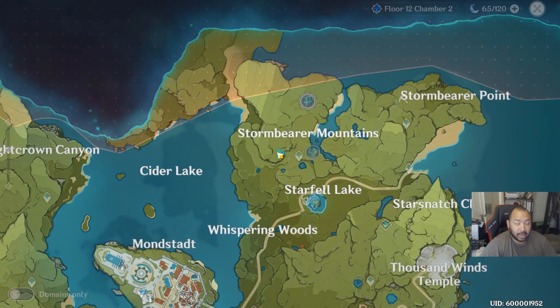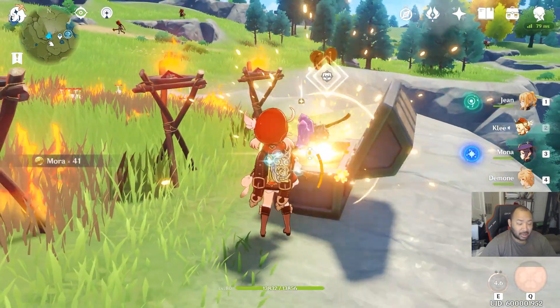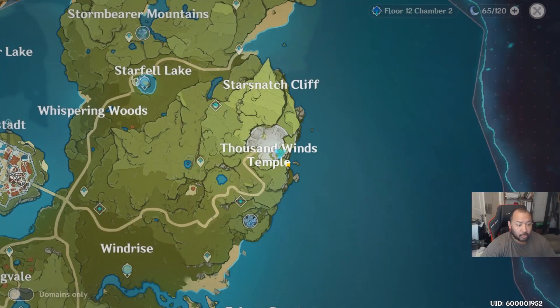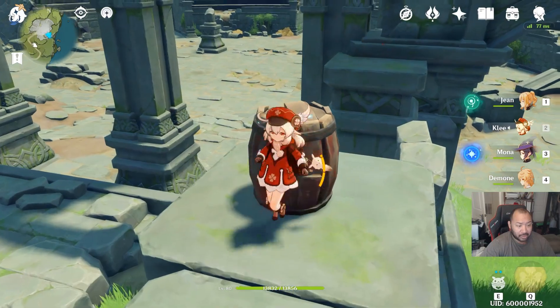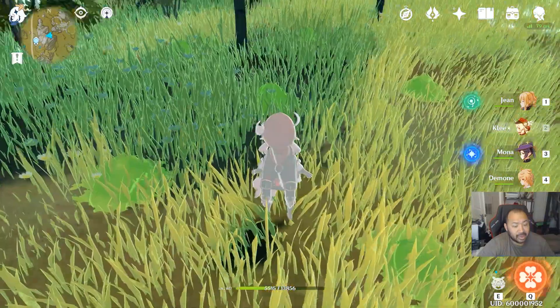Another torch puzzle in Mondstadt over here in Storm Bearer Mountains — another one I personally missed. You just have to light all three of these torches and you get a chest here. This next one takes you to Thousand Winds Temple where you'll see a barrel that's out of place — you'll want to destroy this barrel and it should spawn a chest.